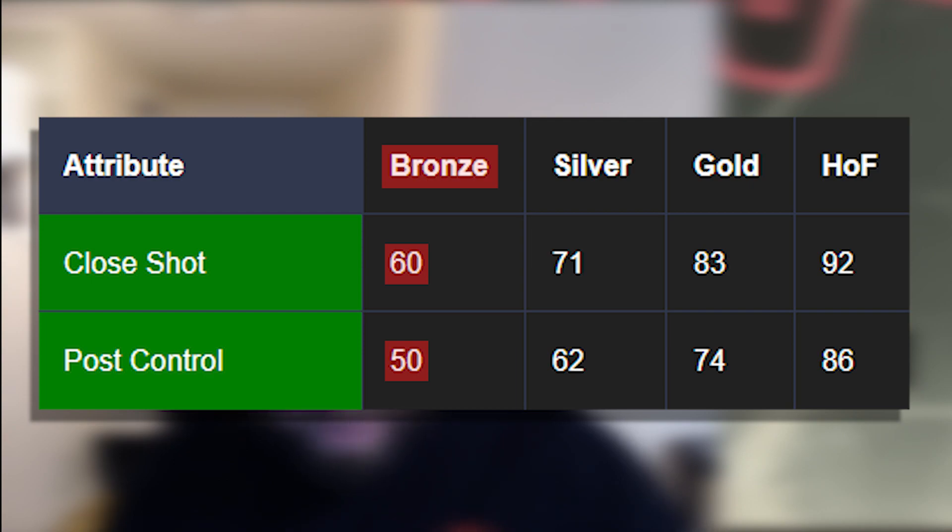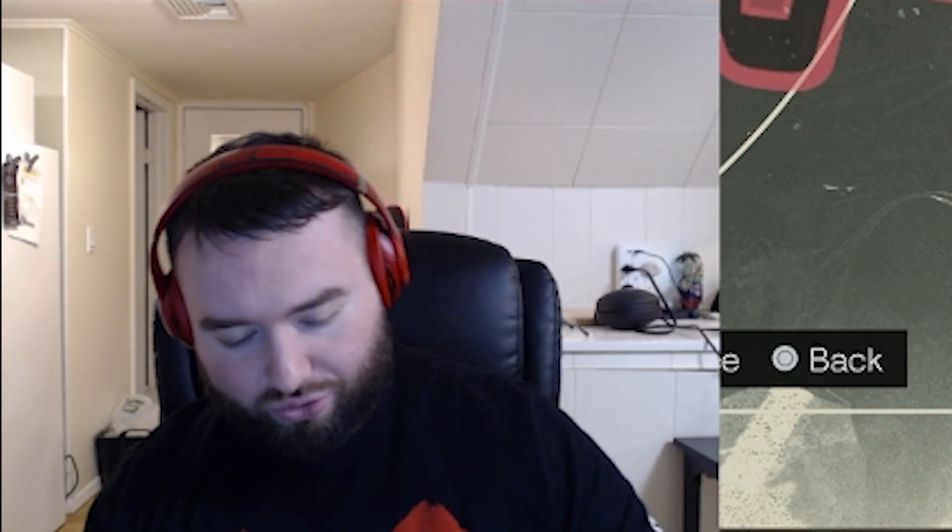For bronze I'll have a 60 close shot and 50 post control. Silver: 71 close shot, 62 post control. Gold: 83 close shot, 74 post control. And then Hall of Fame: 92 close shot, 86 post control. And then for just below bronze we gave him 59 close shot and 49 post control.